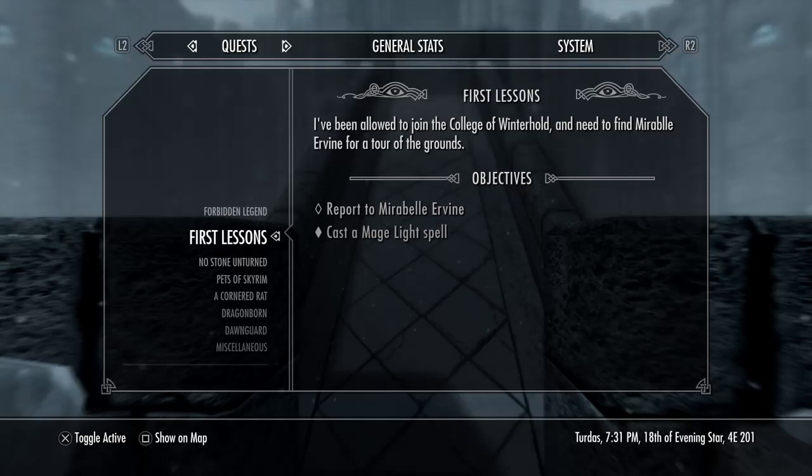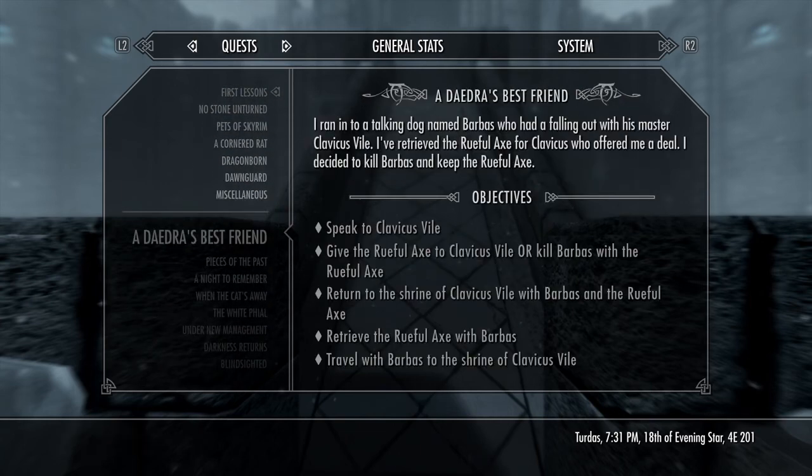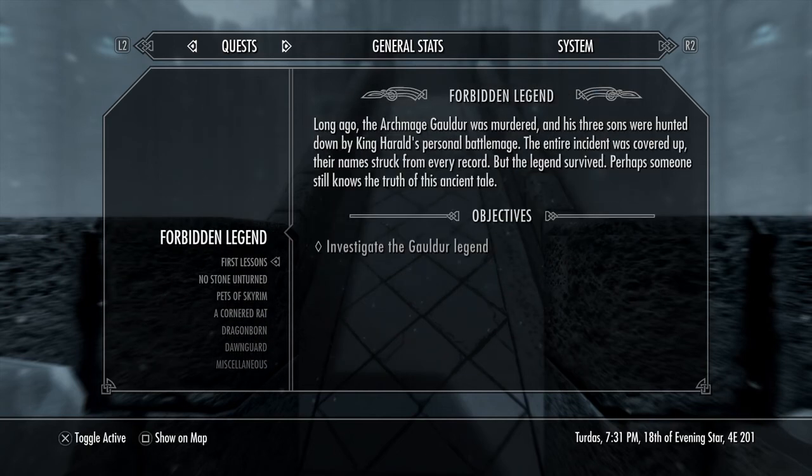Hey, what's up guys, LeBronGames here, welcome back to Skyrim. In the last video we finished Daedra's Best Friend and got ourselves the Rueful Axe, which is real nice. It's a two-handed weapon. I don't have any perks for great axes, but at least we can do some decent damage with it. I'll probably just leave it at the house on its plaque. I've got plenty of other weapons to use. In the last video I said we were gonna start doing Forbidden Legend.